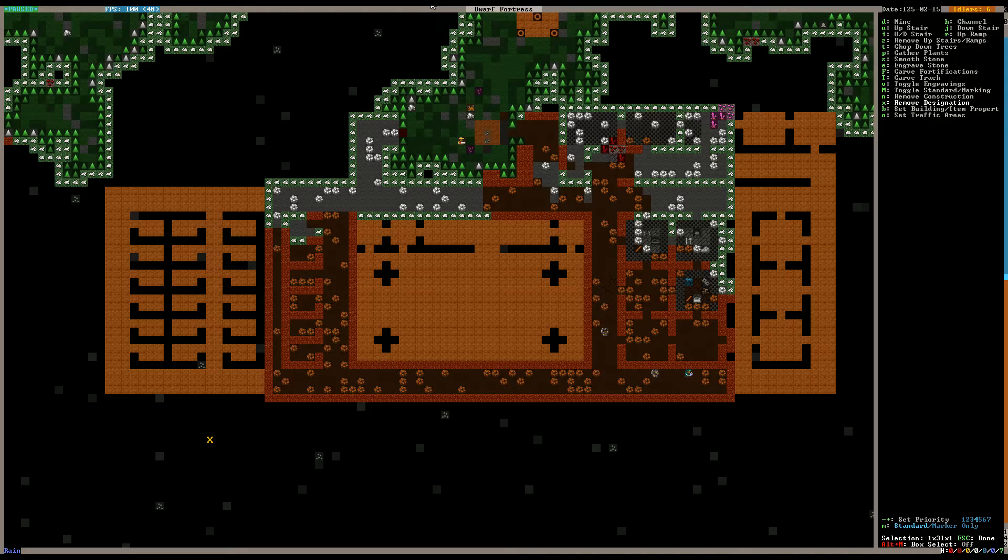So what we'll do is we'll just remove that and we'll link it back up like so. We're going to make this too wide, but we don't have to have it be too wide just yet — though, we'll go ahead and do it. That will open it up so we can go ahead and mine out the rest of those bedrooms on that particular row.